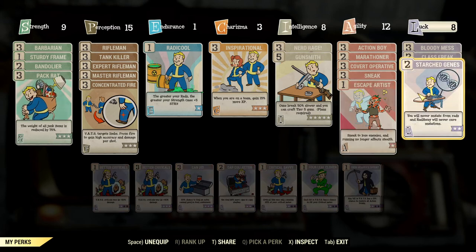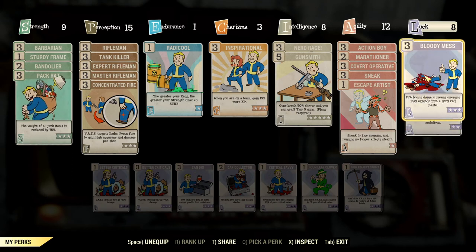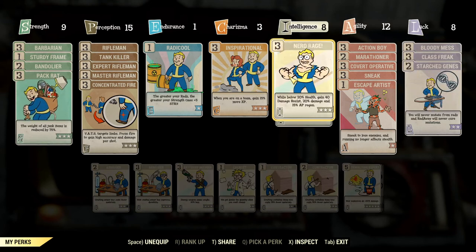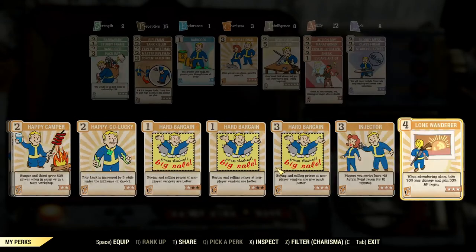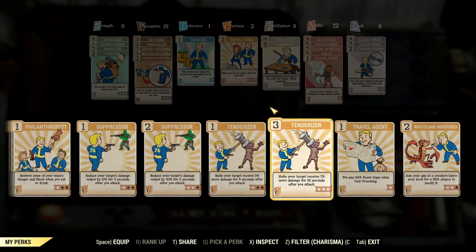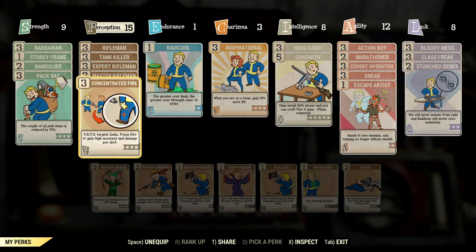And then we have Star-Charged in Luck, and Glass Freak and Bloody Mess for extra damage. We have Gunsmith and Nerd Rage of course, because low health gives us more damage. And this Inspirational is just optional — usually I would use Tenderizer but I don't actually need it. Then we have Radicool just for a Strength boost for carry weight.